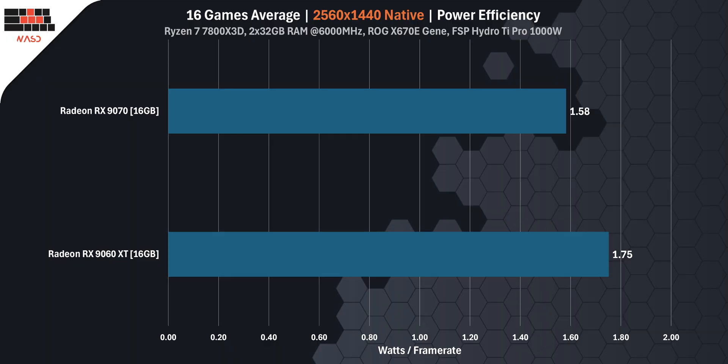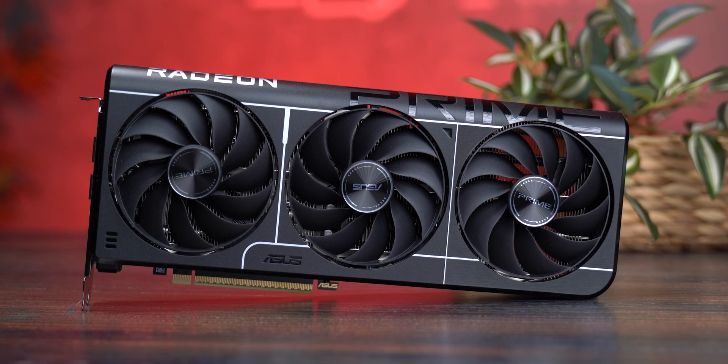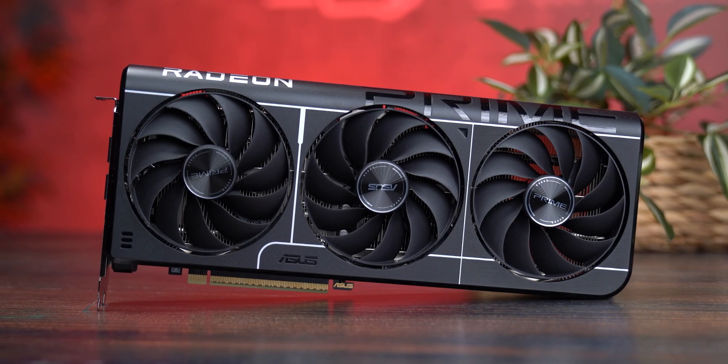The RX9070 delivered 1.58 FPS per watt. The RX9060 XT achieved 1.75 FPS per watt. So even though it's slower overall, the RX9060 XT is actually more efficient — getting you more frames for every single watt of power used. Before you make up your mind, let's reveal the final metric: average FPS.